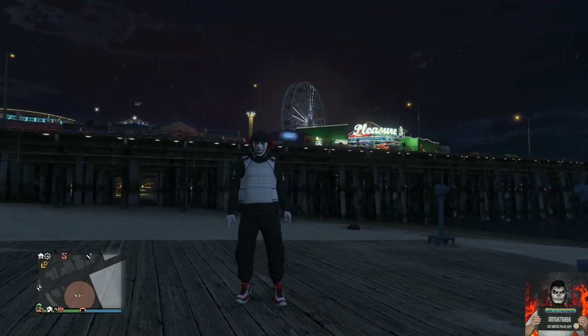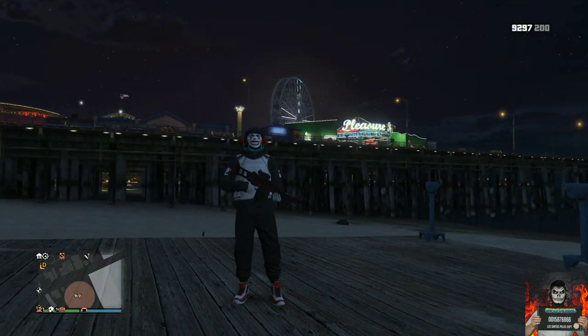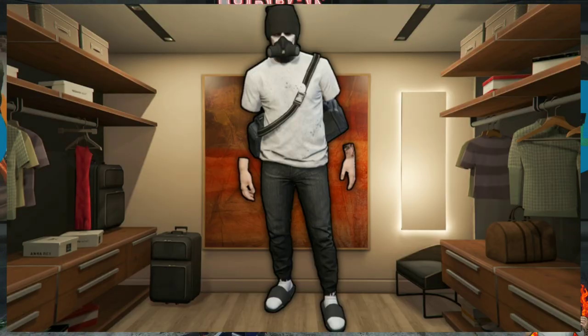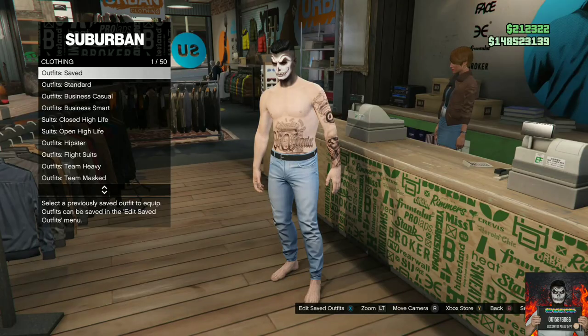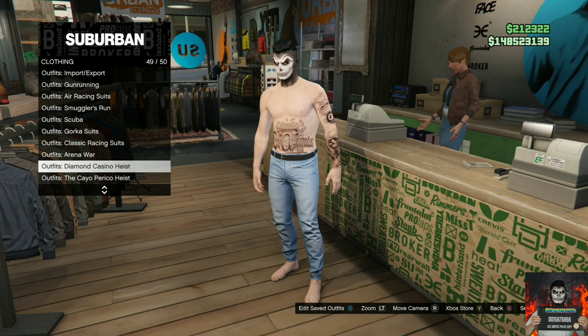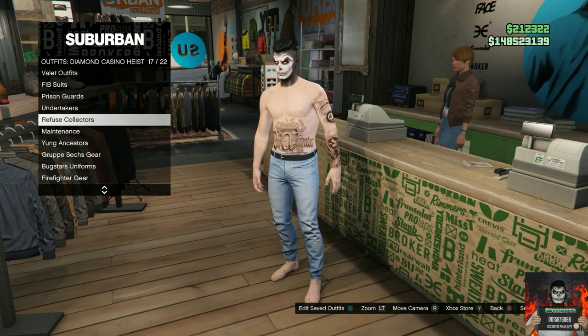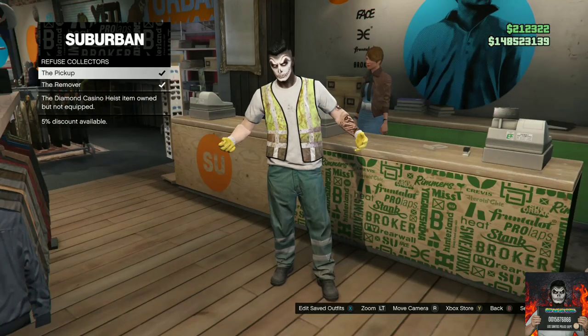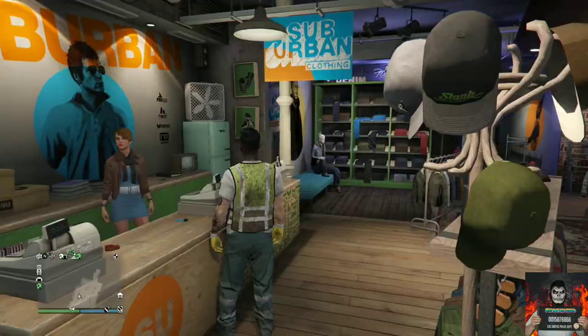Remember to hit that like button and subscribe. Let's move on to the second outfit tutorial. I will be showing you how to make this cool invisible arms try hard outfit. Make your way over to the closest clothing store near you, go over to the front counter, go over to the diamond casino heist section, go over to the refuse collectors, and choose the pickup.